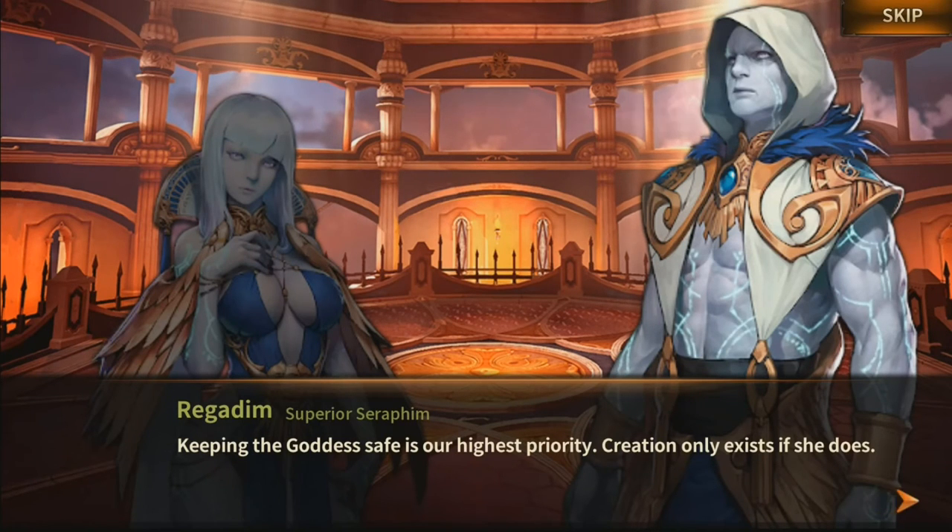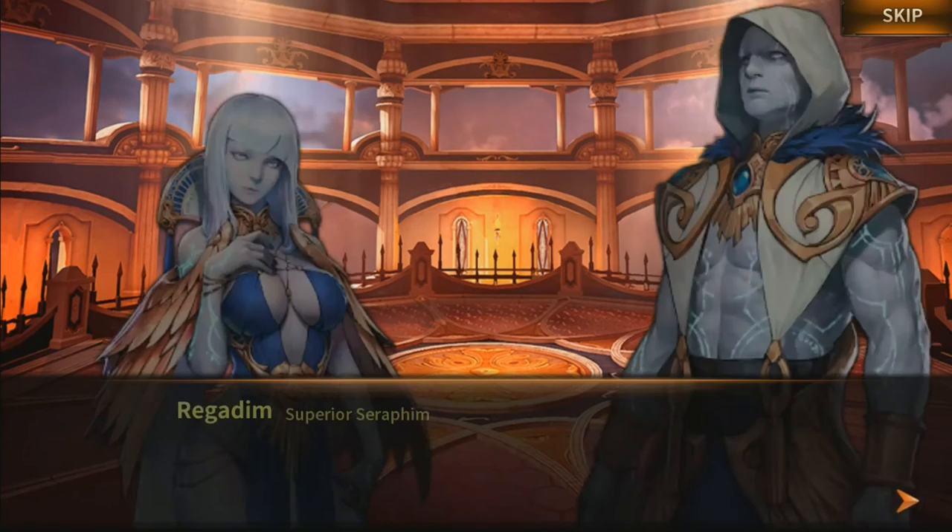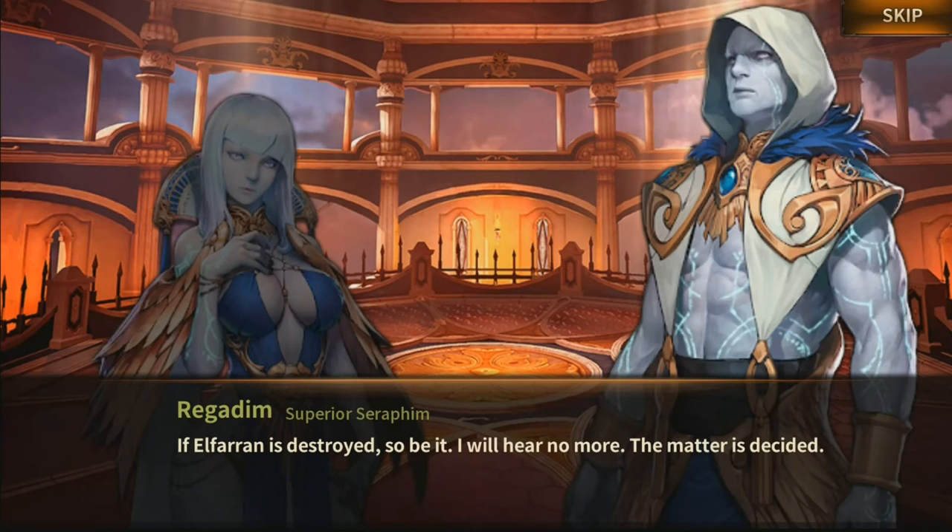Is it not for Earth that she is there, to protect it? I know of her love for this planet — I cannot abandon it. Keeping the Goddess safe is our highest priority. Creation only exists if she does. We will still guard her, of course, but surely a few Seraphim can be spared to watch over Earth? Without us, Interra might survive, but Elpharon is doomed. If Elpharon is destroyed, so be it — I will hear no more. The matter is decided.